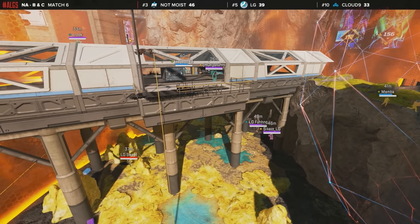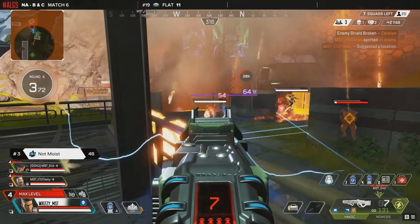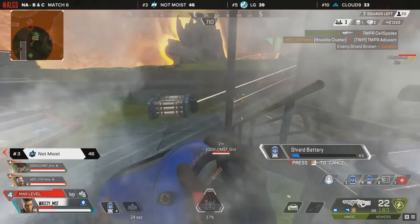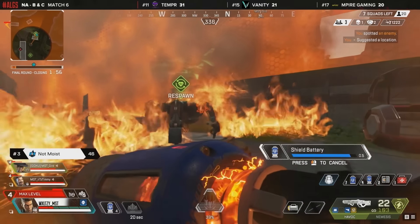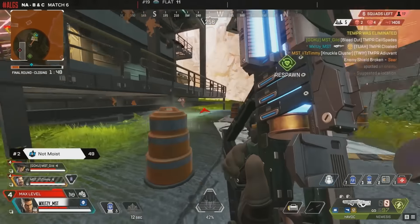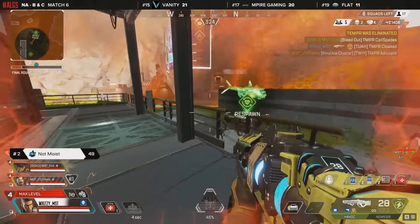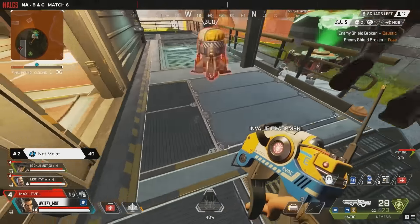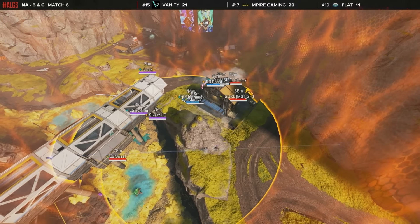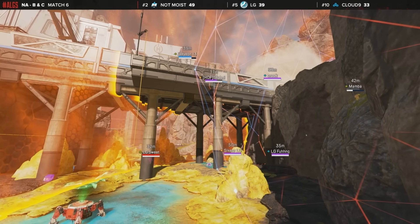LG, who already have one win on World's Edge, avoid sight lines using the cover of the bridge. Temper makes their move on Not Moist — a big moment — but Waltzy comes in with a massive spray and Temper go down, potentially out of regional finals contention. Not Moist are so strong and healthy right now with all red evos and great positioning. The chemistry is on point. What a change adding Timmy to this roster has been. Not Moist push into second place chasing TSM. Waltzy taking over as IGL is making great decisions — especially when pressure is at its highest in this final game. Not Moist force their way into the building, pick up kills, and command the space as the zone closes.